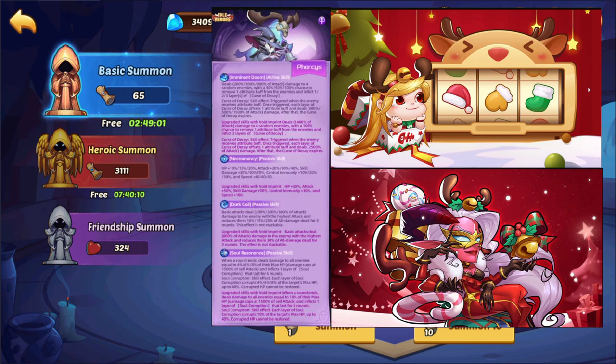We are going to be getting a new Laura skin, on the bottom right here. Not really sure why void heroes get the skin, but I guess we're getting the skin. Hopefully it has speed. I mean, it looks kind of nice — it looks like a Christmas theme — it's got a little mask on. But yeah, void heroes get the skin — interesting.